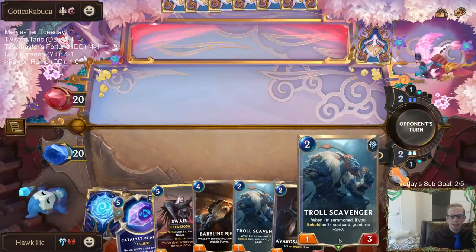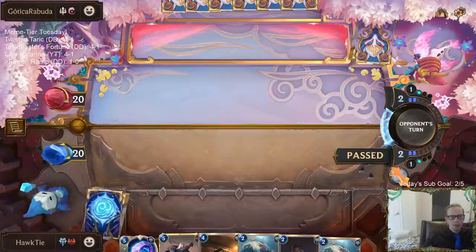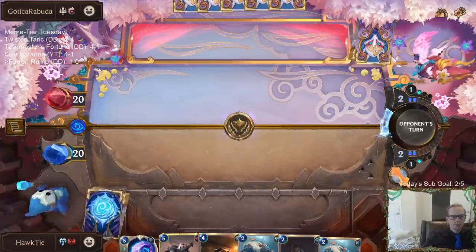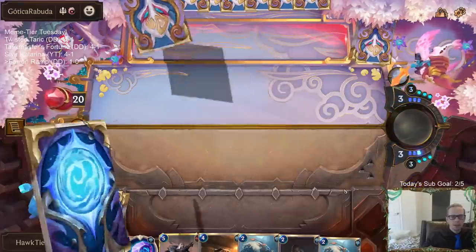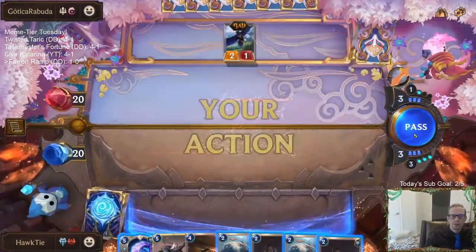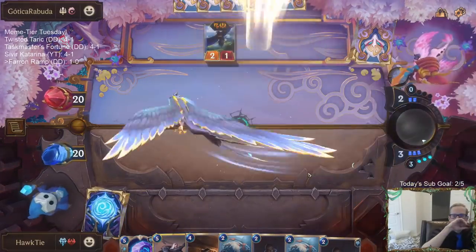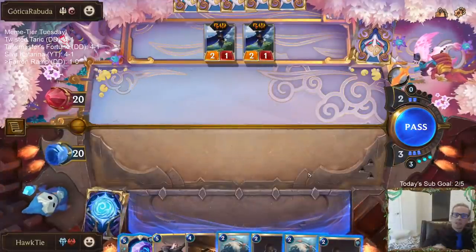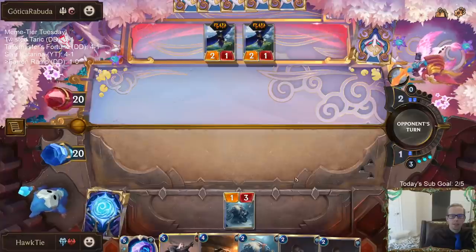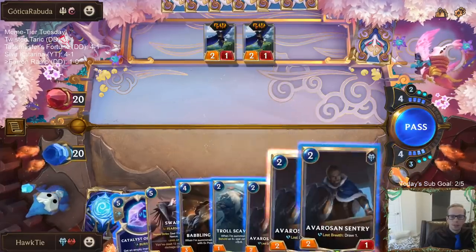Starting round 5, I can drop Scavenger, Scavenger, and Sentry and go wide with a bunch of 4-3s — that should be pretty nice. Don't really have any interaction, but the plan is to drop a whole bunch of late-game bombs. Playing one of these makes their life with the Blinding Salts a little bit more difficult.